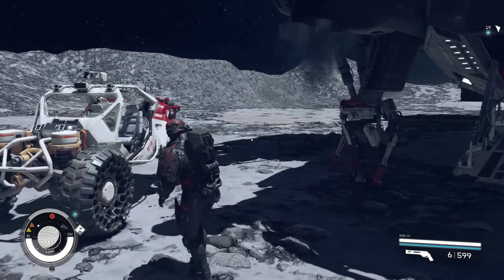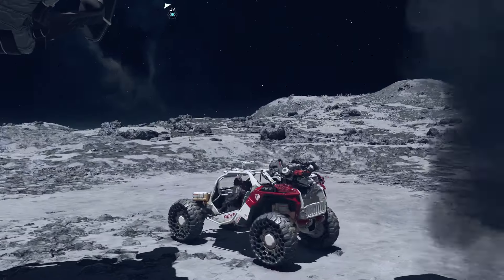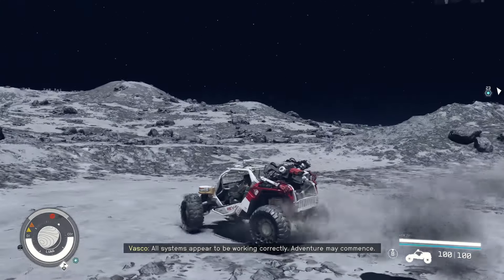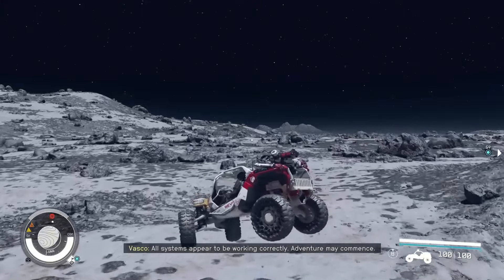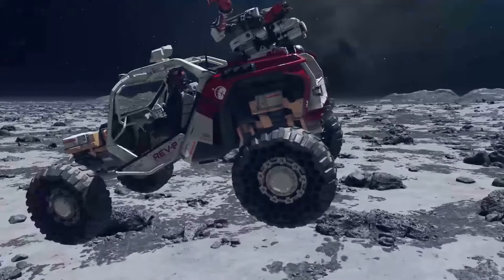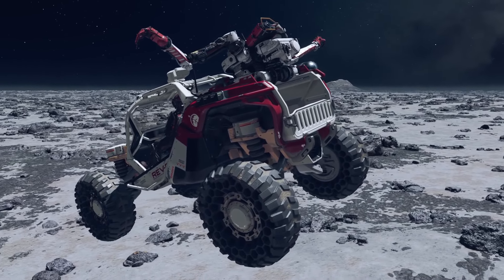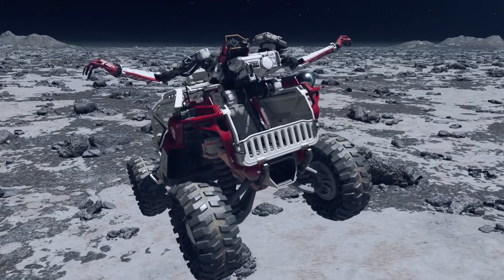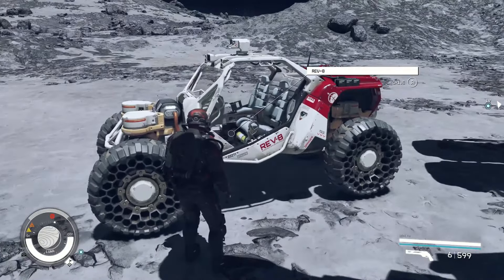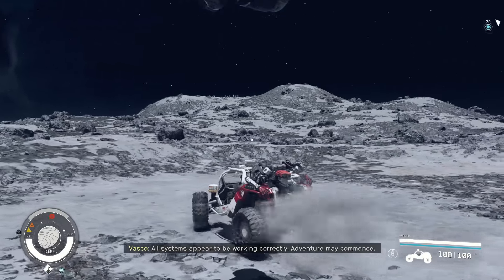One of the more disappointing factors when it comes to the recent Rev-8 ground vehicle update in Starfield last month is that there is nowhere for you to store and manage your ground vehicles inside of your own ship. They just kind of magically appear wherever you go in the universe. This is something that I truly felt was missing from this update and the one thing left that was missing to make this a great opening implementation of the new ground vehicle system in Starfield.